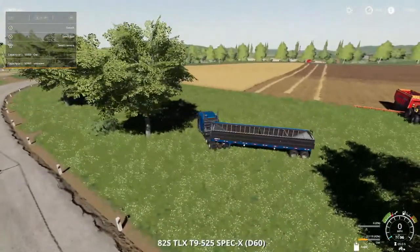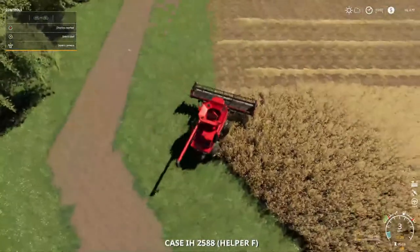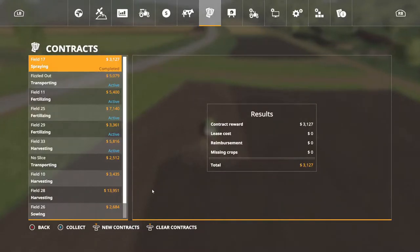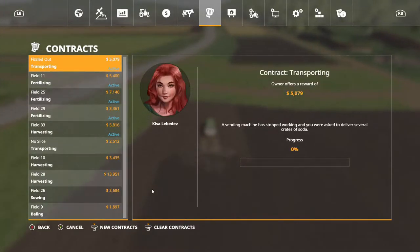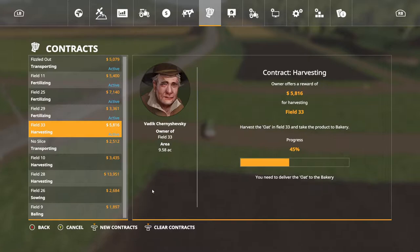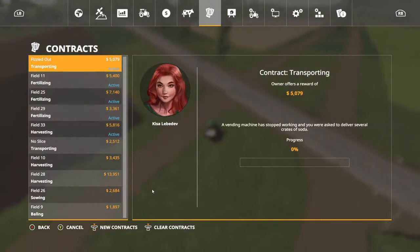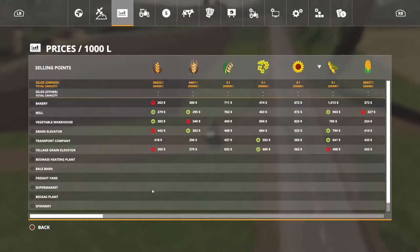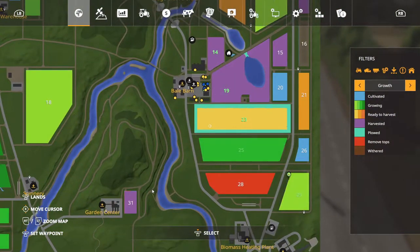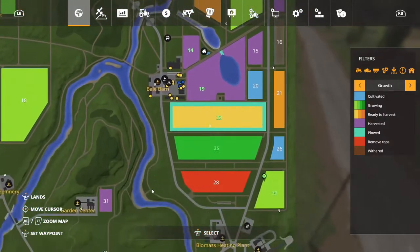I just got him emptied so he's making another round — got him caught up. We're going to go ahead and complete that spraying contract. We do have a transport I need to do, and we've got fertilizer, fertilizer, fertilizer, and a harvest contract. We also have some animals we need to take care of, and our corn is almost ready — I'm going to let it get to this color and then it'll be ready.